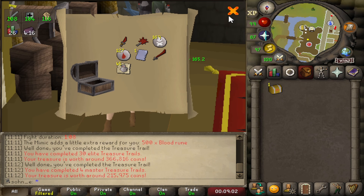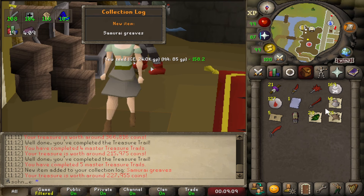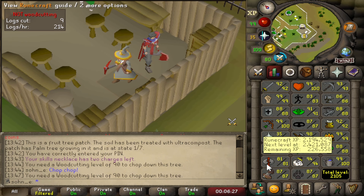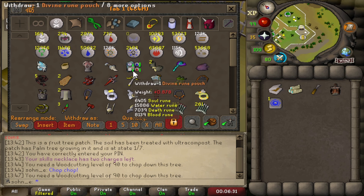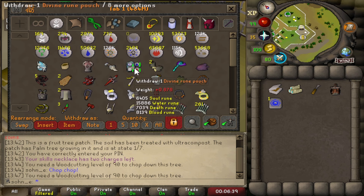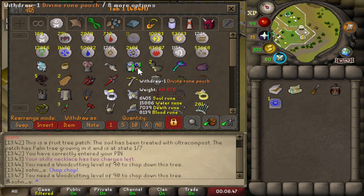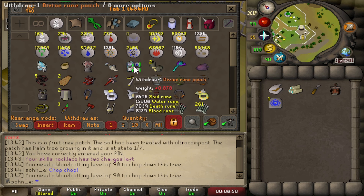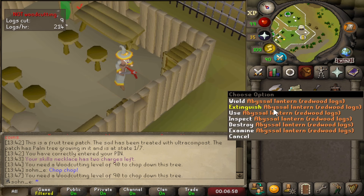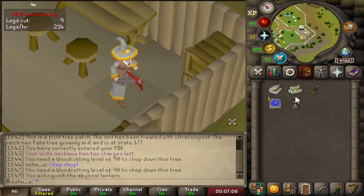Now for the master caskets — alright whatever. The last casket: samurai greaves. Nothing else too important, but hey — collection log and cool fashion. Skip. Going to try some blood rune crafting because might as well. Death runes, blood runes, and soul runes are usually the ones that burn out the fastest. I might just make some blood runes for a while to see how easy it is, since everybody kind of just does that all the way to 99, kind of AFK.